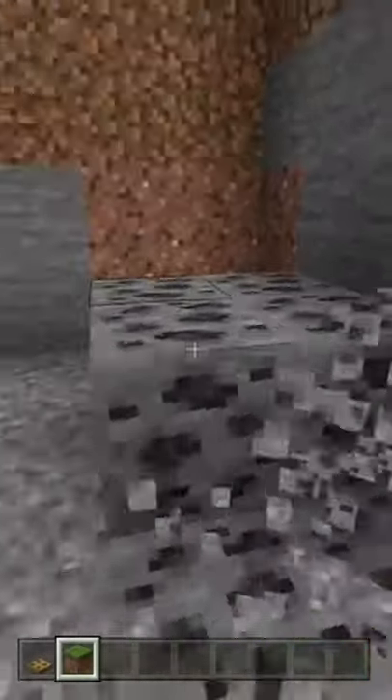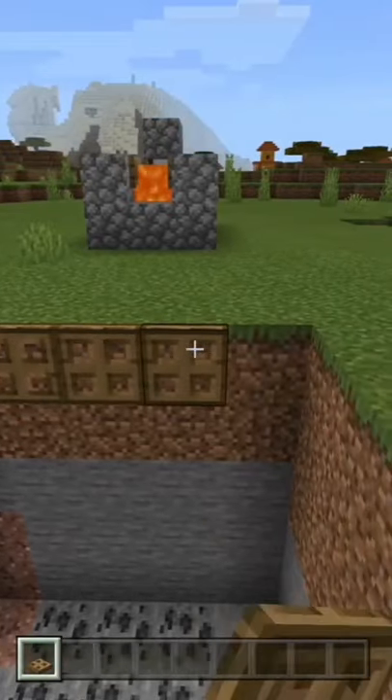Dig a hole at least five blocks deep. Place trapdoors around the outside of the hole.